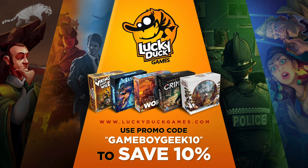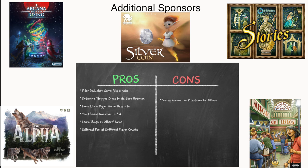Lucky Duck Games has launched a brand new online shop and are offering you, my viewers, a special discount. During checkout use promo code GAMEBOYGEEK10 and you'll save 10% on the price of your games. On the Lucky Duck Games shop you'll find exciting new releases such as Tang Garden, which I recently reviewed — link is below — and It's a Wonderful World, as well as award-winning games like Chronicles of Crime, which is one of my favorite cooperative games of all time, and Vikings Gone Wild. So why not visit LuckyDuckGames.com now and find something new to play.